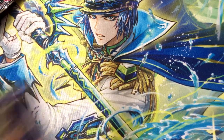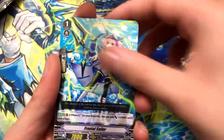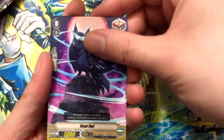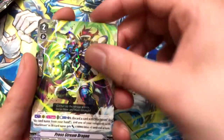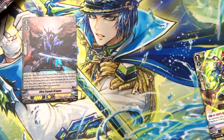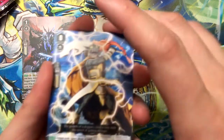First pack. Sticky rares - Press Steam Dragon, and Blue Spotted Dragon, which I need for my Shadow Paladin. Which is a good start for this opening, I think.